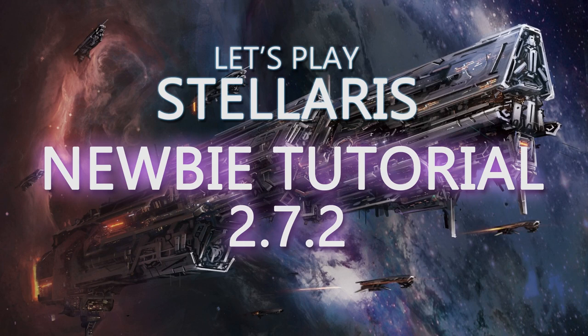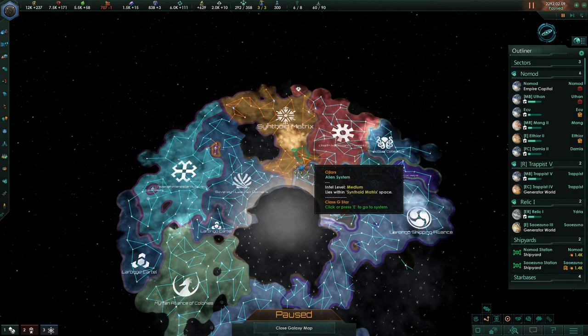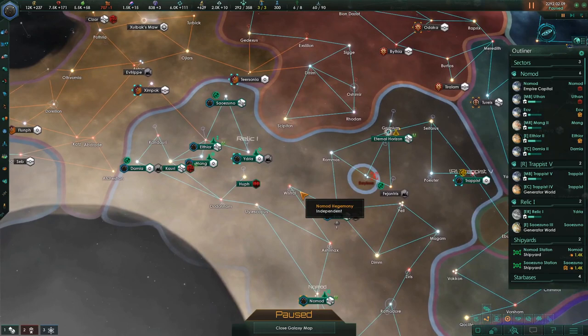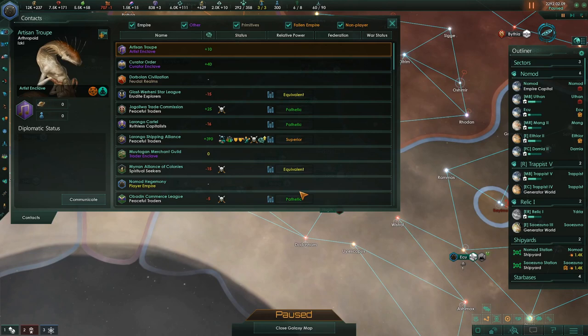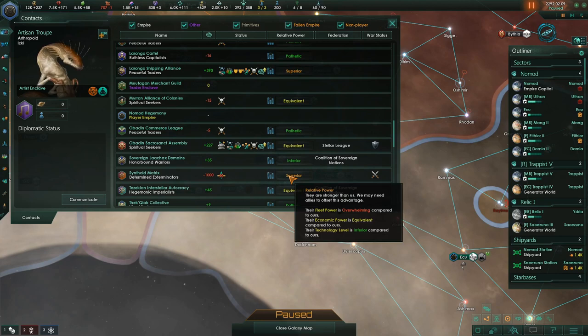Hello everyone, and welcome back to Let's Play Stellaris, the newbie tutorial series for version 2.7.2 of the game. I'm your host, Color Spade. It's episode 9. It's the year 2292 in our Nomad Empire. This is us, the Nomad Hegemony. The Synthoid Matrix is probably our biggest threat right now — they are machine intelligence next to us, and we're trying to get ourselves built up to take them on. The Lorango Shipping Alliance is next to us, and the Synthoid Matrix is superior.